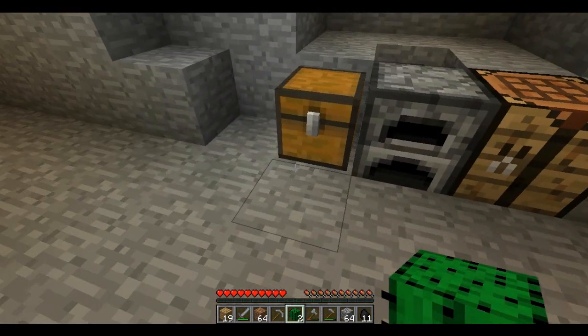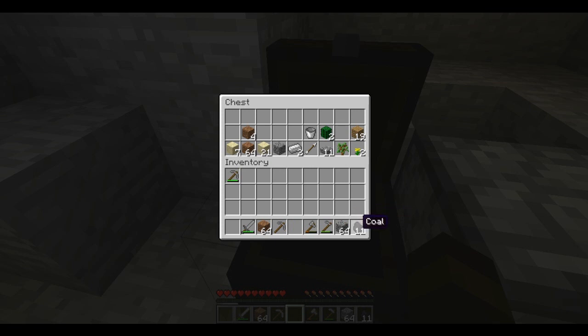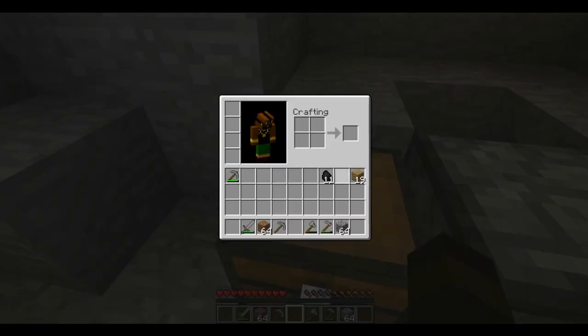We'll put stuff in the chest. I think this episode we should go and destroy that Skelly Archer mob spawner thing down there. So we'll put anything in here that we won't need for it - we won't need that. We ain't got any torches, I'll make a couple of them. It's raining again - it's a good job we're getting down into the mine. So we'll make - 8x4 is 32 - torches. Yeah, I'll do that.